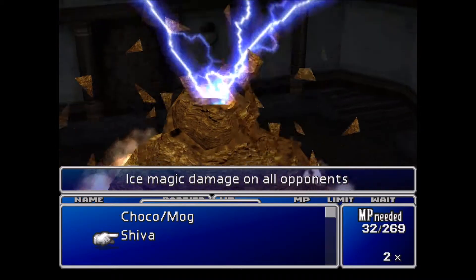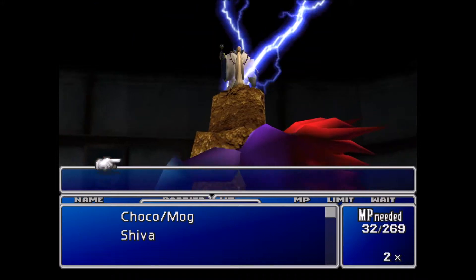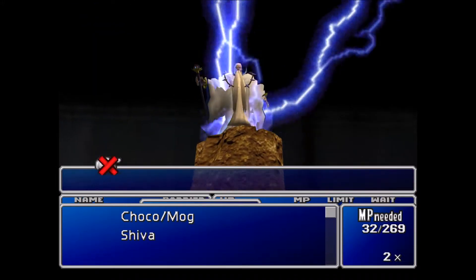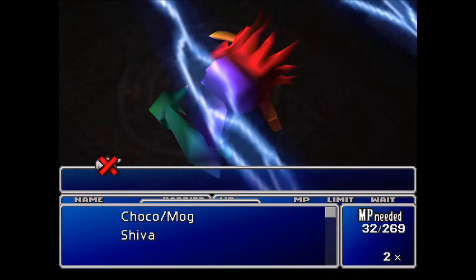We could summon Shiva — again we have to wait for Ramuh to finish. This guy only has 7,000 HP so it's not too bad. Definitely just make sure that you know what you're doing.